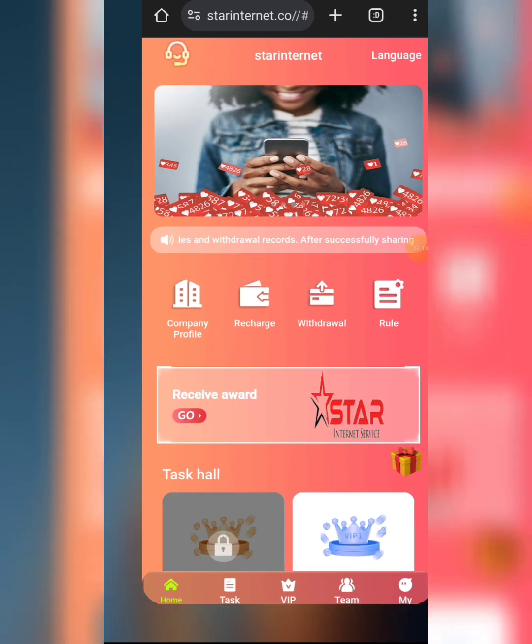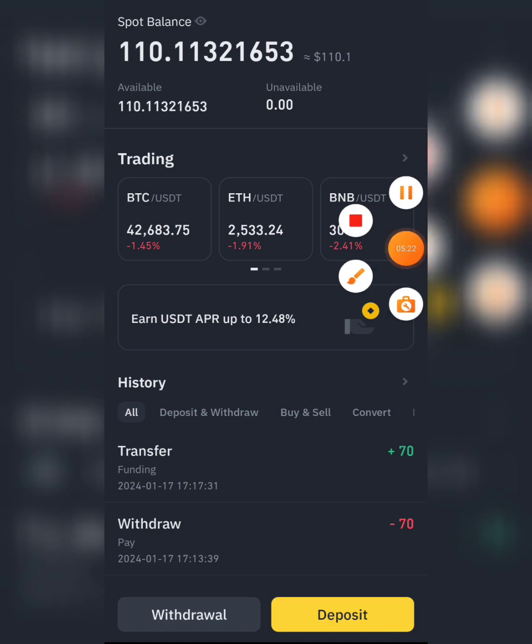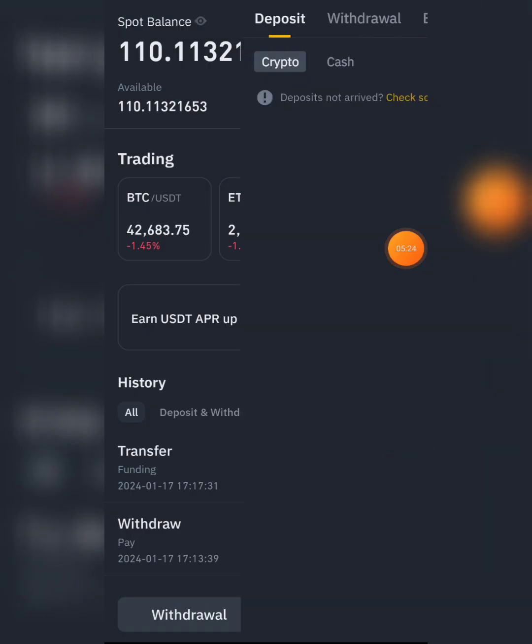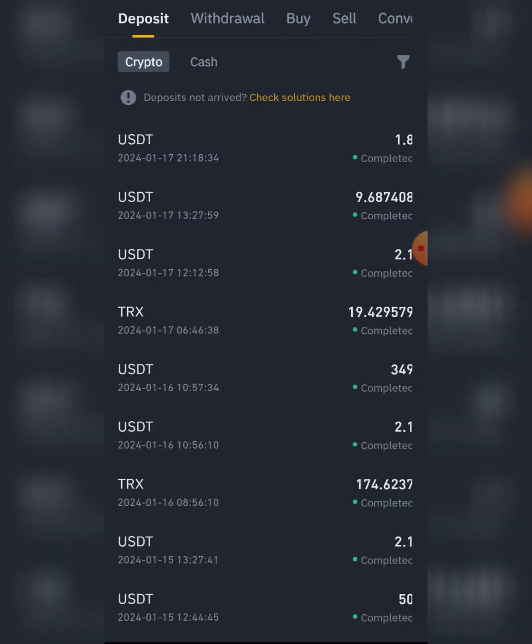We're going to check if the withdrawal has arrived on my Binance. You can see 1.8 USDT processing. With that being said, I'll see you guys in the next video — don't forget to subscribe, peace.